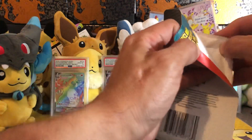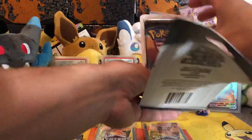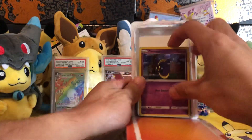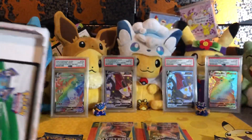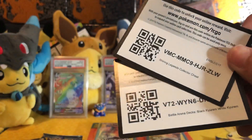I'm actually kind of hyped about the Celebi I just pulled — the reverse holo Celebi, what a nice card! One out of five, one out of five, and another Burning Shadows pack. And a Cosmog from the three-pack. Burning Shadows three-pack, and the code is Shining Legends.